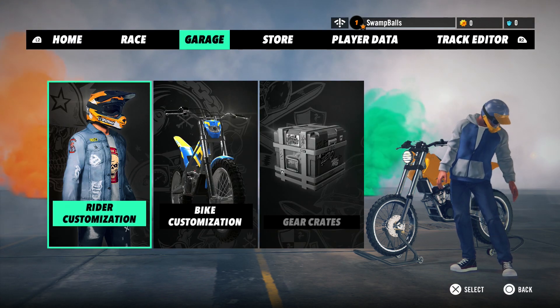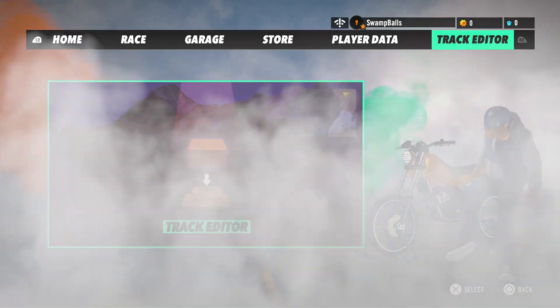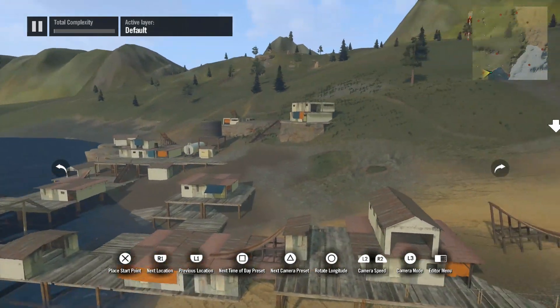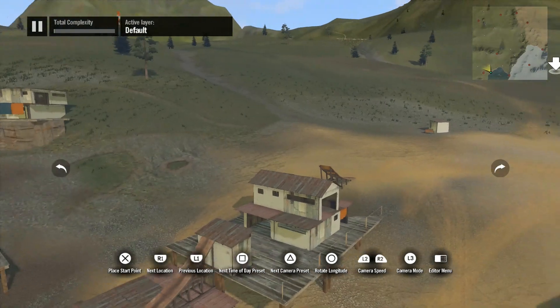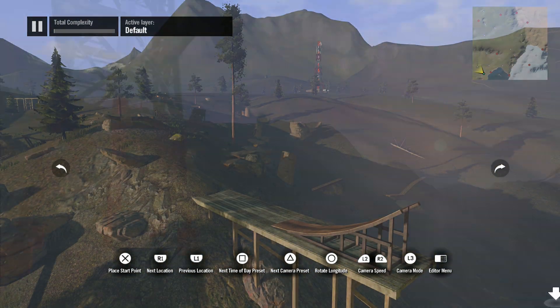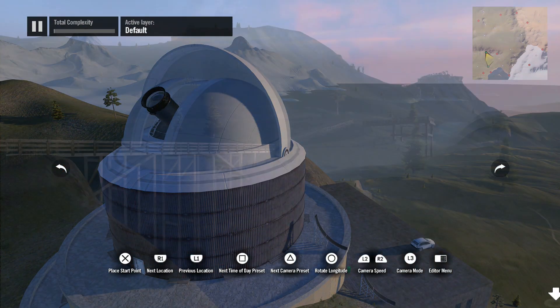First, let's go into the editor. Upon launching the editor, you'll be dropped into a random area of the game world. From there, you can start looking around for a good place to build your first track. You could fly through the world using the analog sticks, or you could cycle through different pre-built areas using the bumper buttons.